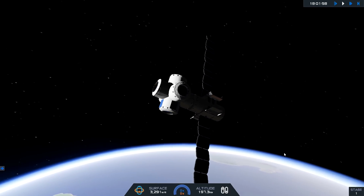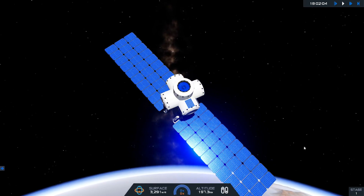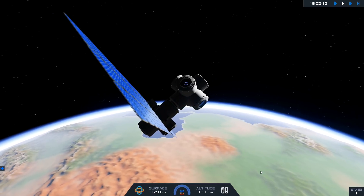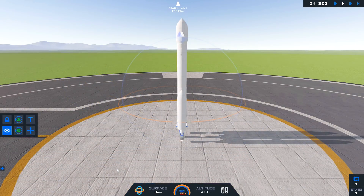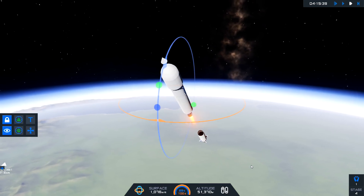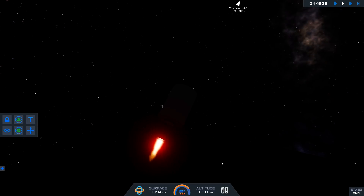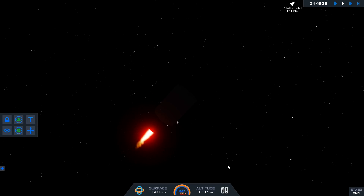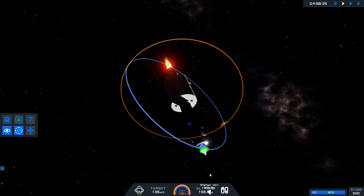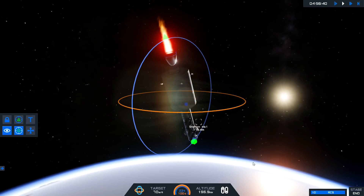The next module I added was solar panels — what's a space station without solar panels? For our next trick, I added some color — a silver color with a sheen applied to the parts. You can color your parts and add a metallic finish to make them look better than the defaults.